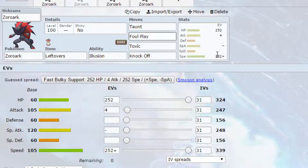The second Zoroak set is more of a support version. On here we have Leftovers, allowing us to heal up every turn because we are going to get hit every now and again. I've gone for max speed and max HP, allowing you to take as many hits as you can but also giving you that speed to go first in a lot of instances. We've got Taunt on here, which will stop things like hazards being set up and stats being boosted, so Taunt is really beneficial to have on your team.